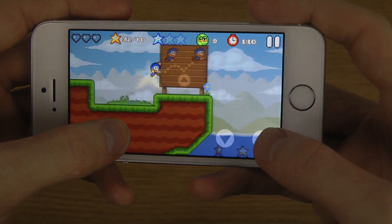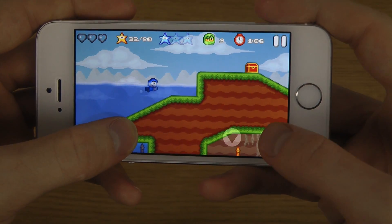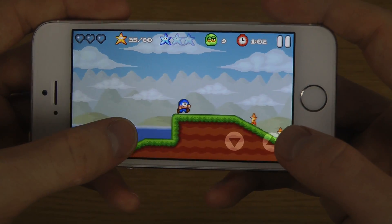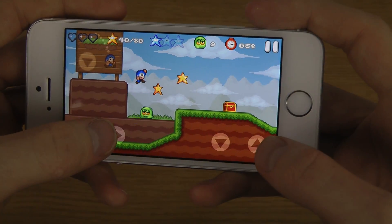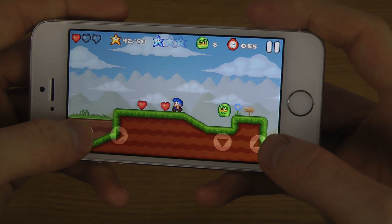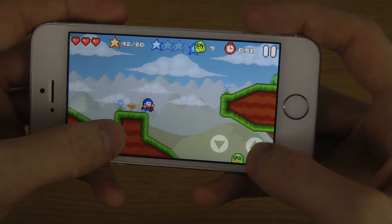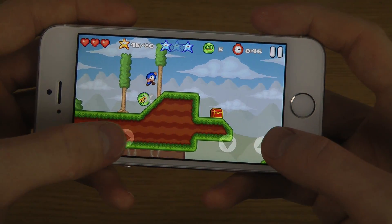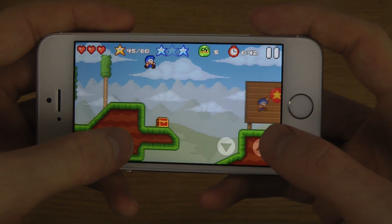Oh, I see. Treasure box. I didn't have any hearts. So you can see there are many paths you can use here.